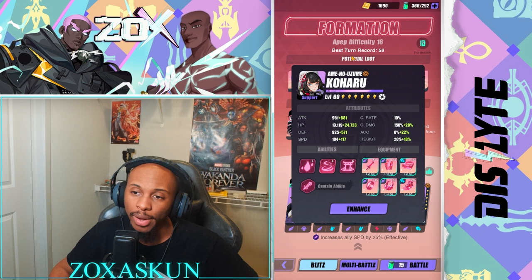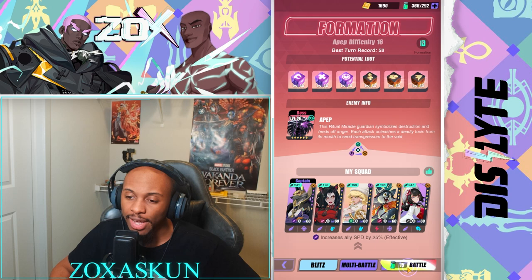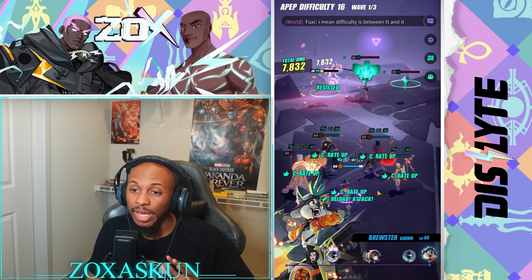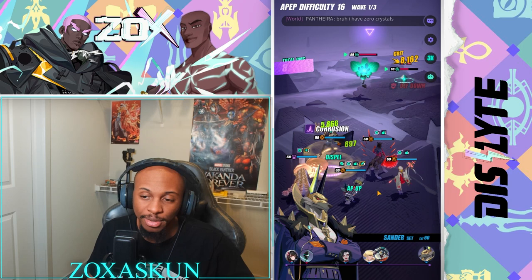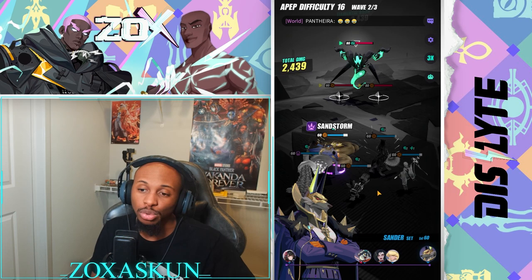We're going to test her out in Ritual Miracle on A-Pep, which is one of the main places I wanted to test her because she has elements that work really well there. For role fulfillment on A-Pep, you need a defense break, a disease unit, and then a cleanser, healer, and damage dealer. Our defense breaker is Brewster, and Koharu is our disease unit.